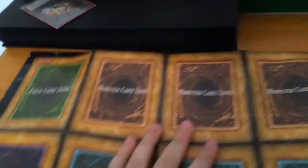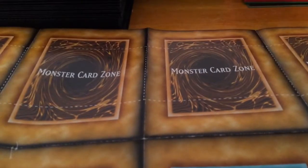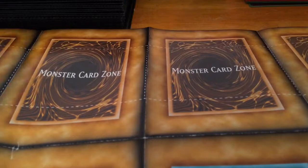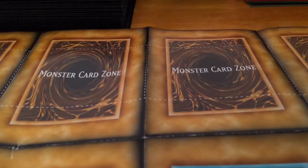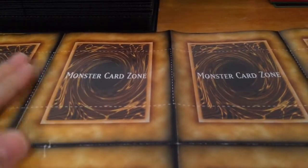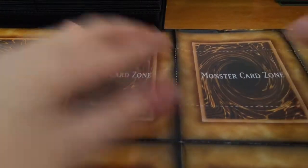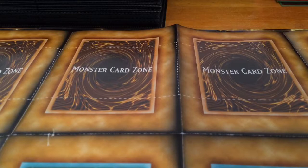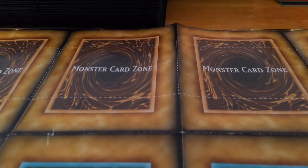This is really cool so I'm just going to do this deck profile on this playmat. I'm going to pick this up — there it is. We even have a fusion deck zone and a field card zone. The playmat is a bit wrinkled so the cards might be picked up on it, but they actually use this in the first episode.